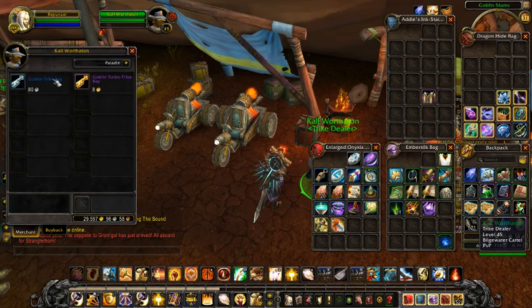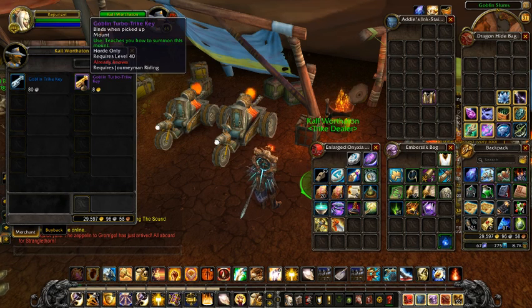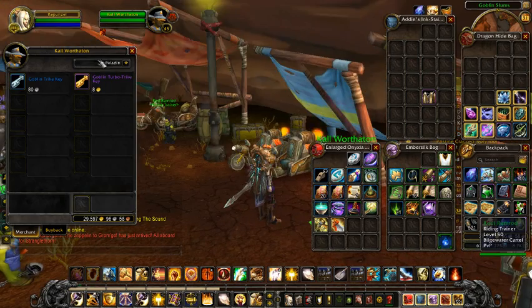He will sell you a Goblin Trike Key for 80 silver — that one requires level 20 and above and riding skill, of course. The other is 8 gold and requires level 40 and above. These are Horde-only mounts.